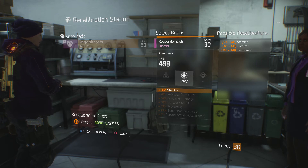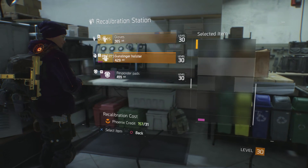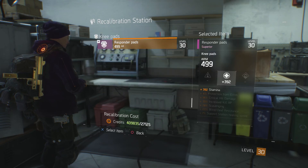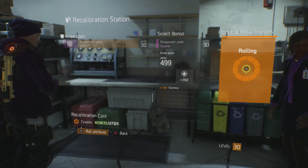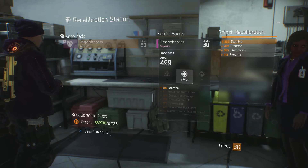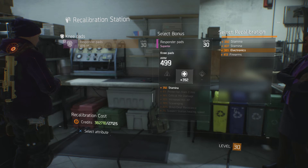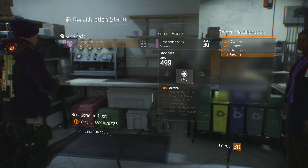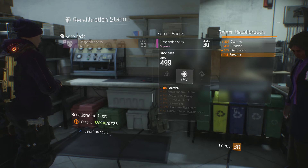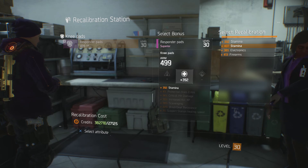It's only costing Phoenix credits, so let's do it again. It was 15,500 last time and now it's increased to 27,125 — so the cost goes up every time you reroll. I've got a lot of credits, so let's go again. Now I've got one that's a little bit higher stamina — I'm going to choose that one. If my electronics or firearms were low, I could change it from stamina to one of those instead.